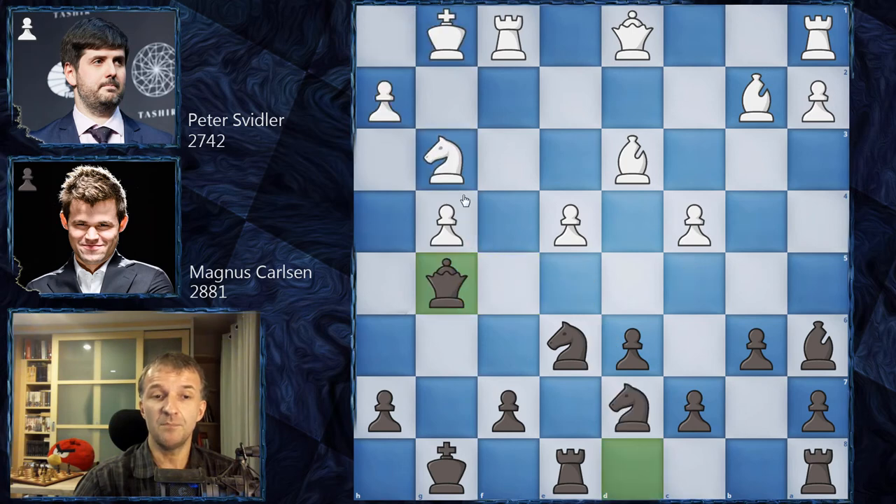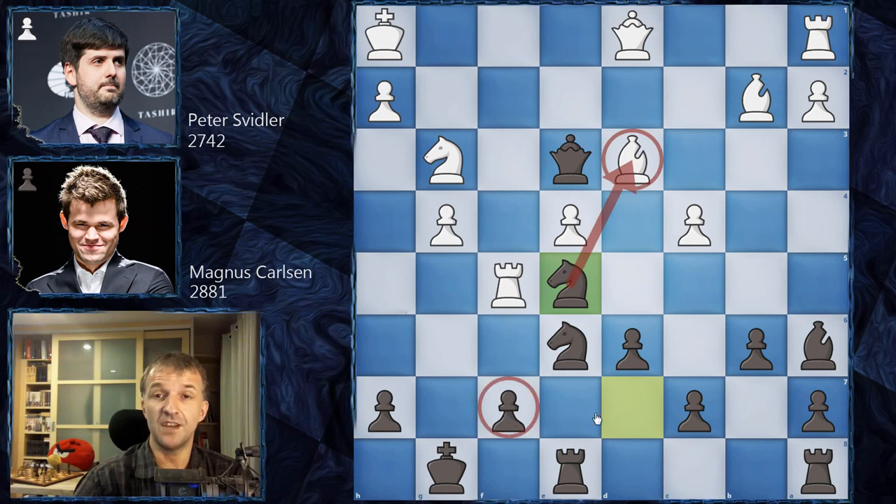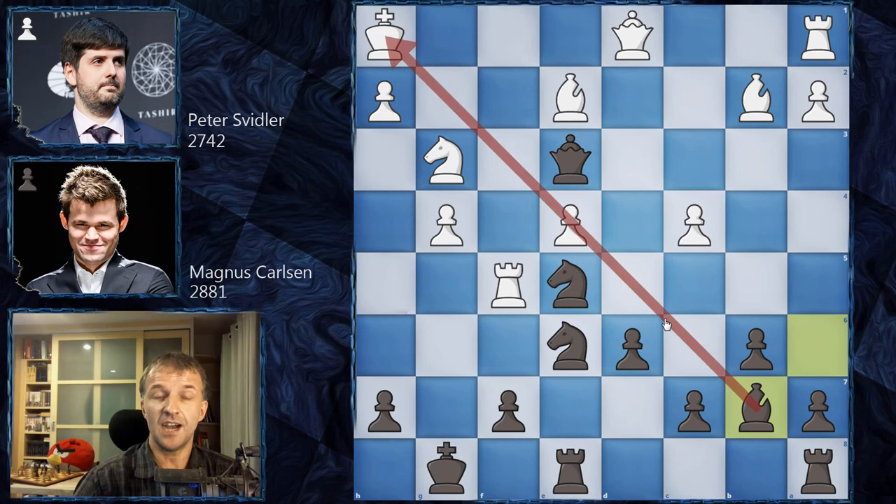However, Svidler goes for rook f5. The problem with this move — while it does kick the queen, f5 belongs to the knight. The knight should be there. Now queen e3 is possible, then king h1, so the king is not on h2 and this bishop diagonal becomes dangerous. After knight e5, which Magnus of course played, the bishop is under attack and there are no mating ideas on f7 anymore. Bishop e2 was played, and then bishop b7 — out of nowhere Magnus puts a lot of pressure on e4.